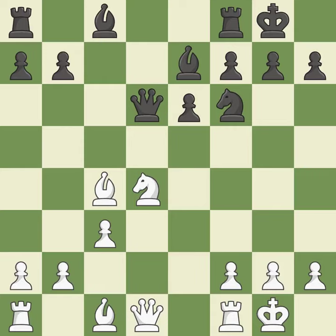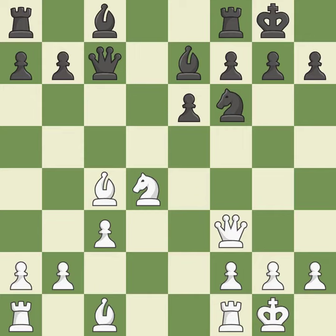Castling to the same side of the board as the opponent avoids some of the attacking associated with opposite-side castling. By moving a queen from its beginning square, this activates the queen. This attacks a bishop, winning a tempo when it moves away.